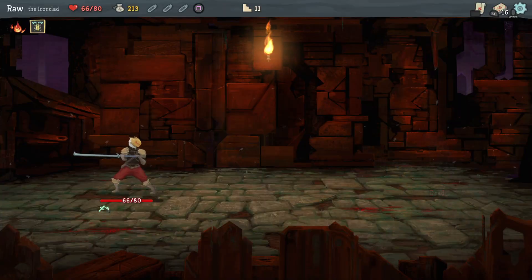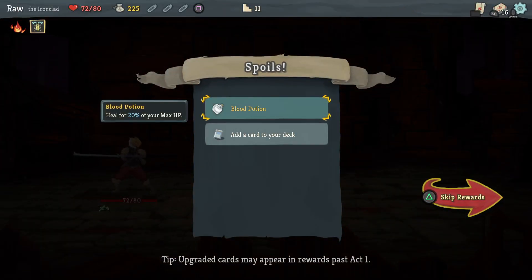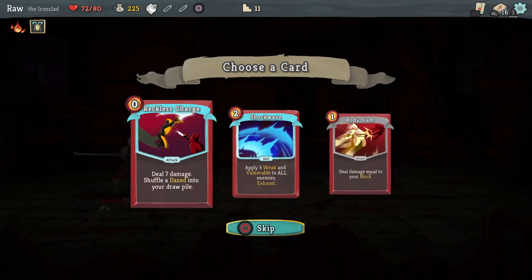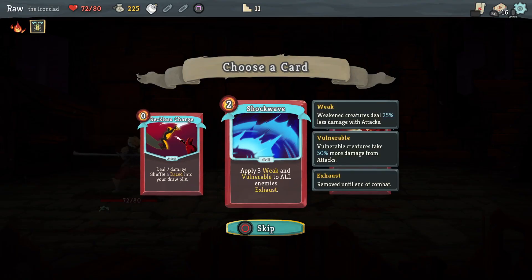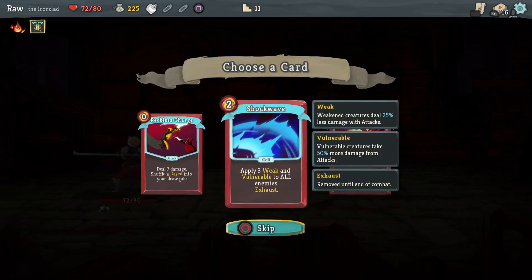Rampage — I could have led with that. 12 gold, blood potion — heal for 20% of max HP, I'll hold onto that. Reckless Charge: deal seven damage, shuffle a Daze into your draw pile — unplayable. Shockwave: apply three weak and vulnerable to all enemies — I like that. I'll take Shockwave.